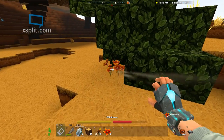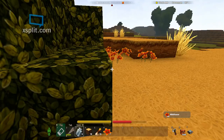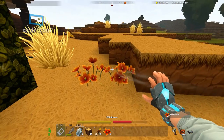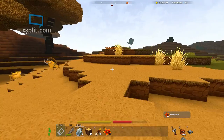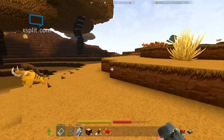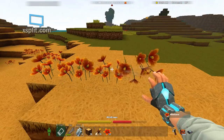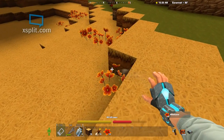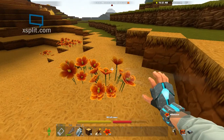Always pick up flowers when you see them — those are always important. Don't pick the decoration ones, you need those for potions. The advanced one needs the best health potion and needs cactus flowers.